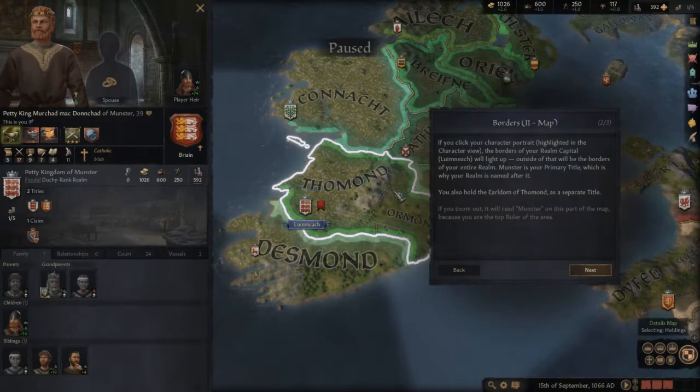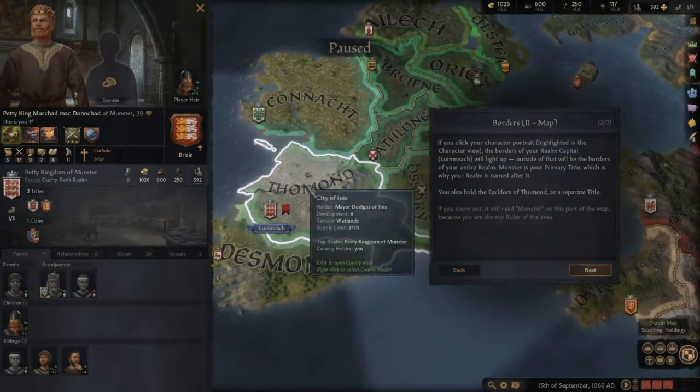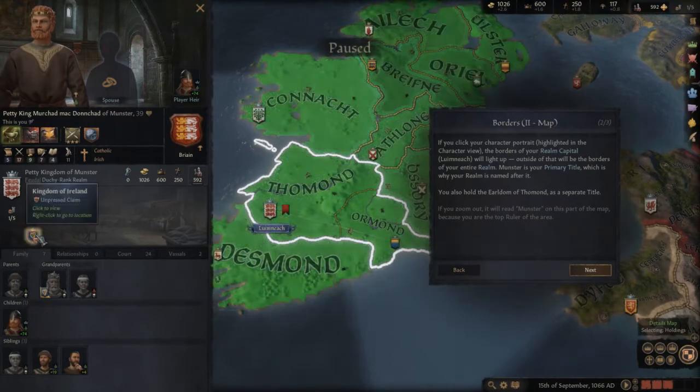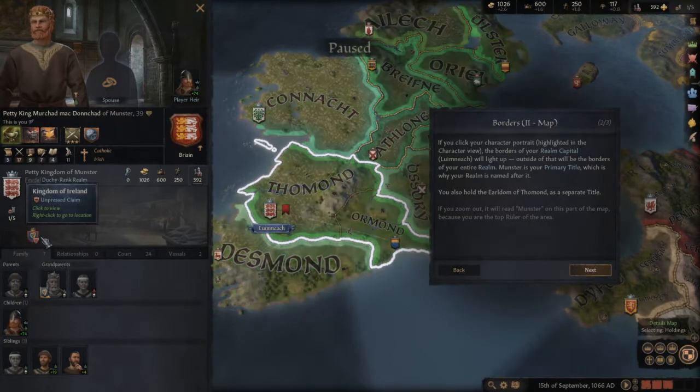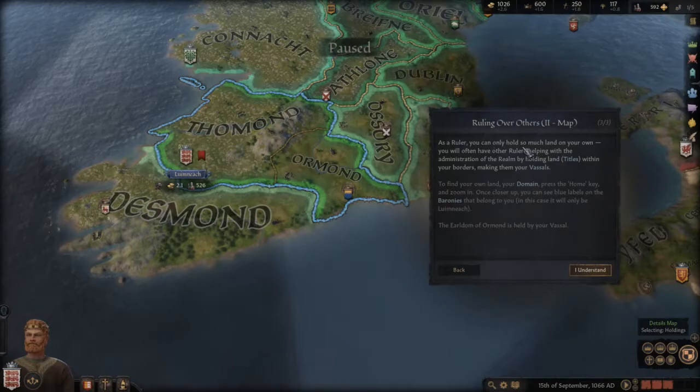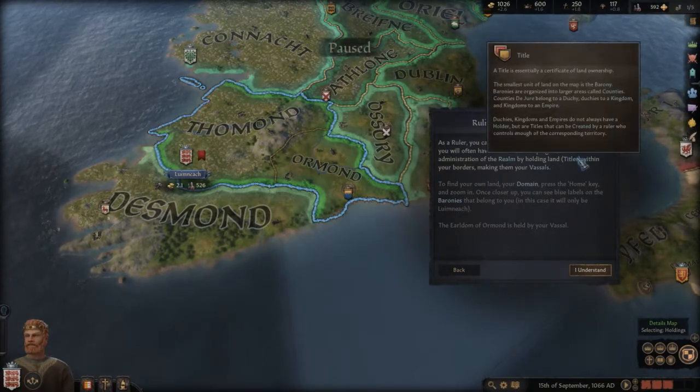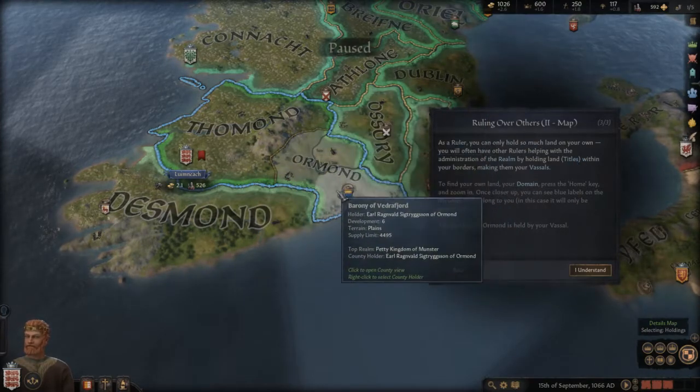If you click your character portrait, the border of your realm will light up — outside of that will be the borders of your entire realm. Munster is our primary title. We also hold the Earldom of Ormond as a separate title, and we have a claim on the whole of Ireland. As a ruler, you can only hold so much land on your own — you'll have vessels helping with the administration of the realm, making Ormond our vessel.